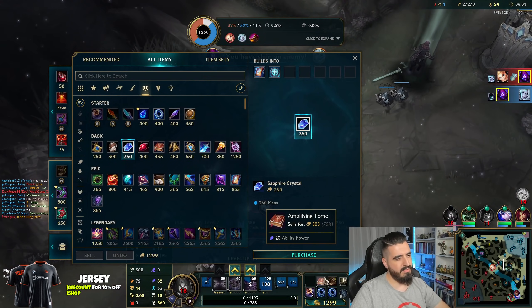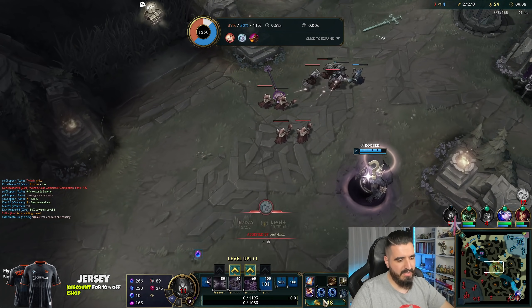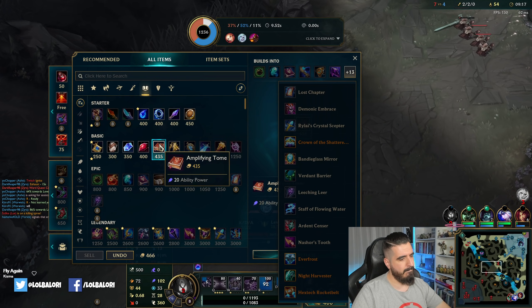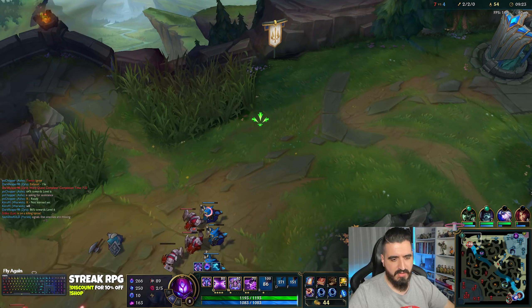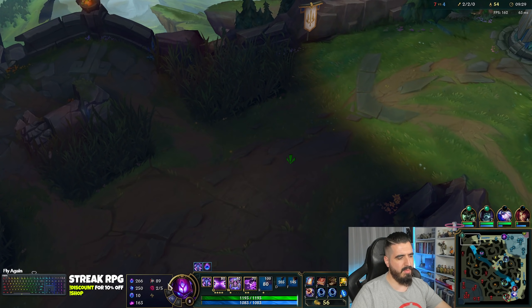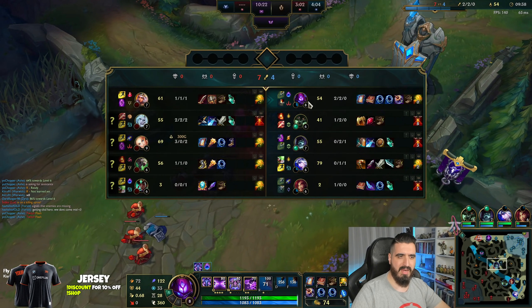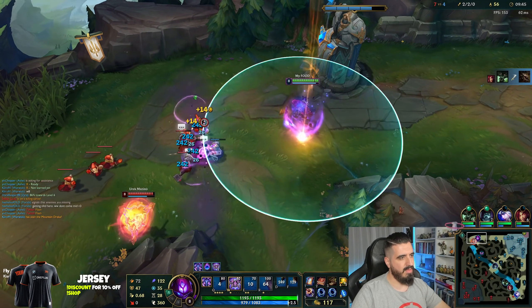I can die there — yeah, I still die there, that wasn't fake. We are going to play with the max, level one W is going to be more than enough. Two of the five stacks from Ultimate Hunter — even better. Continue top; we are behind on CS, but now that we got the mana flow plus Luden's to spam your skills non-stop it's going to be easy. I didn't expect to actually die from that — I thought that Viego was going to die faster, but well done.